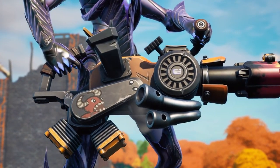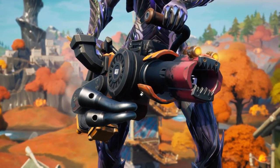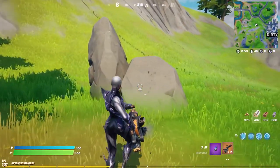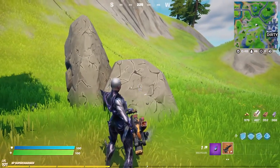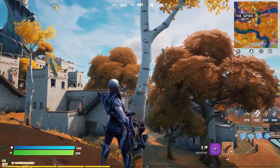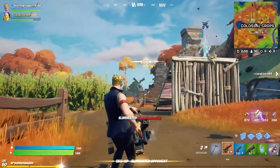Perfect for situations when you're low on ammo, this two-handed heavy takes advantage of junk scattered across the island. You can load it up with just about anything for ammo, from trees to rocks to that dumpster. Simply aim and it'll start picking up resources to reuse for a hefty junk bomb. Yes, it's that easy.